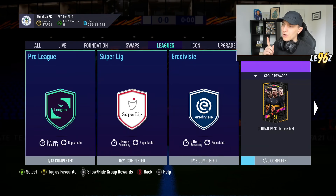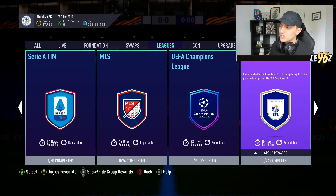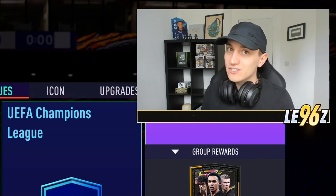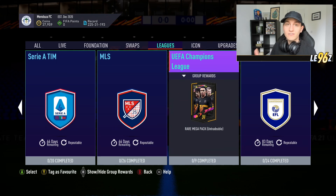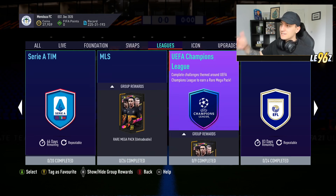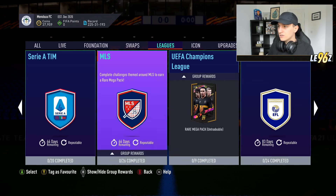There's actually one group of League SBCs I really like the look of right now, and that's the EFL Championship — mainly because the group reward is an 81-plus rare players 7-pack, which could get you something very, very nice. UEFA Champions League is also a really, really good League SBC to complete for stacking packs, likewise with the Serie A. If you want to focus on any, I'd say Serie A, Champions League, and the EFL Championship — they're the cheapest with the best pack rewards.